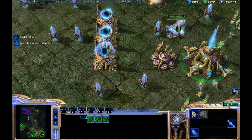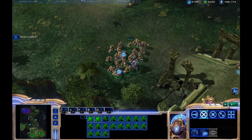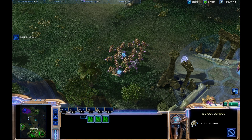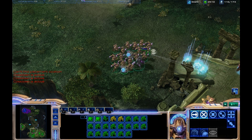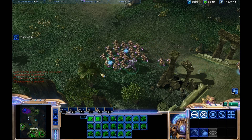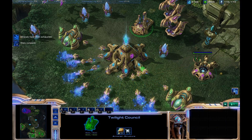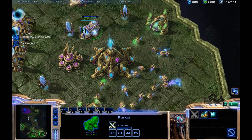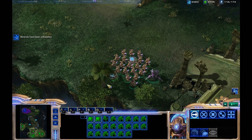Later on in the game, I start to get ground troops, which I set to control group 1. Here's my ground army — heavy on the Zealot. So say I'm Chrono Boosting something with my Nexus, and a battle's going down — I double-tap 1 and I'm back in the action with my ground army.